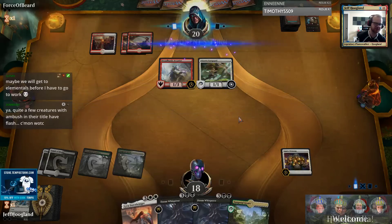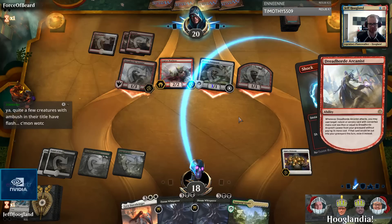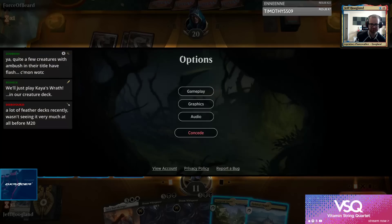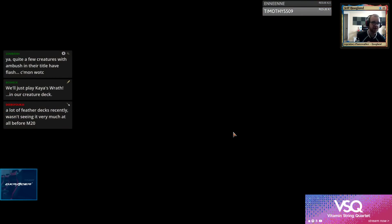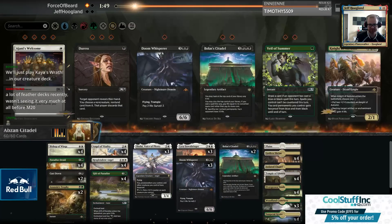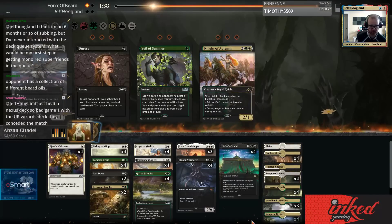Maybe Lyra can come down and stonewall them, but if they have Reckless Rage, Reckless Rage plus flashback shock beats Lyra. Feather is arguably the highest tier deck from last season that gained the most tools in this latest set release. I'm not going to go off this package - I'm going to leave the main package in just so we can highlight again how we just get run over in matchups like this.